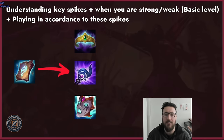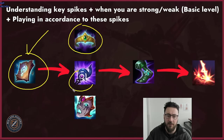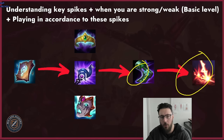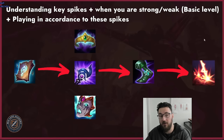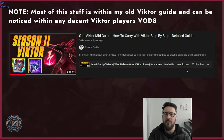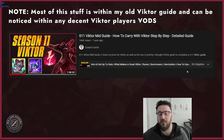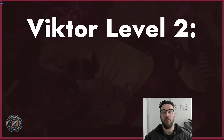At a basic level, understanding how to play in accordance with your key spikes: Lost Chapter spike, big mythic spike, Tier 2 boots, your E upgrade — these are all massive significant spikes for Viktor. Especially when climbing to Gold 4, you want to be focused on hitting these spikes. The big one obviously being Lost Chapter, but the most important one being the upgraded E — that's where Viktor really comes online. Most of this is covered inside my old Viktor guide.